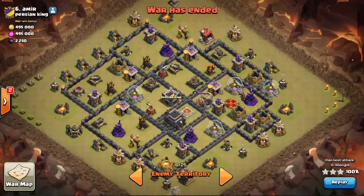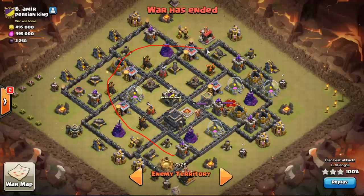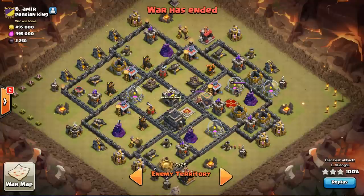Hey, what's up guys — back with another attack in the Valk series. We're looking at a base here that looks like it's got maxed out Town Hall 9 defenses, mid-level heroes, set up in that nice anti-three-star build. You can see they got heroes on one side, so you gotta assume they probably got their traps on the other side or in the middle. Very deep set CC, exposed to ground — this can cause all sorts of problems.